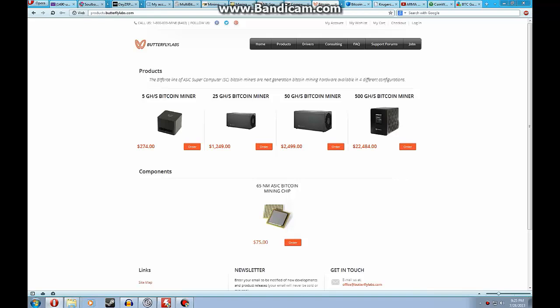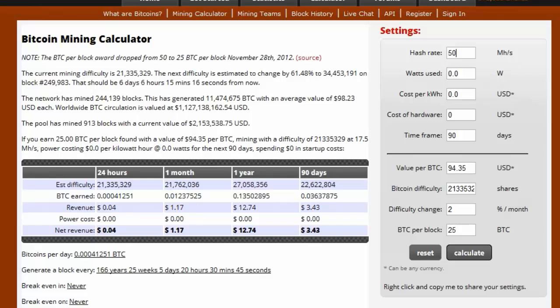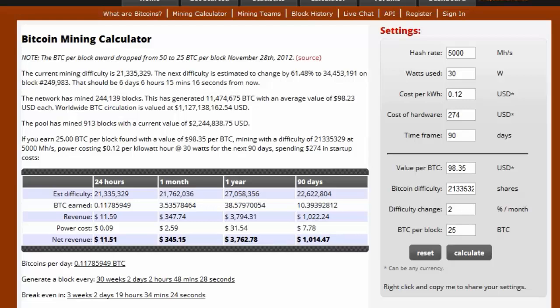As you can see, these ASIC units get pricey, but if you can afford to drop the money, this is what's going to get you the most return. Let's put the numbers into the profitability calculator — five gigahashes, which is 5,000 megahashes, at 30 watts. Power cost is about 12 cents per kWh. Hardware cost is $274. Set the time frame to 90 days and calculate. If it gives an error, just refresh.